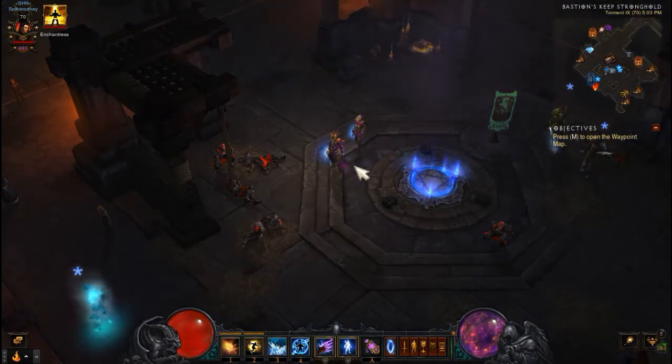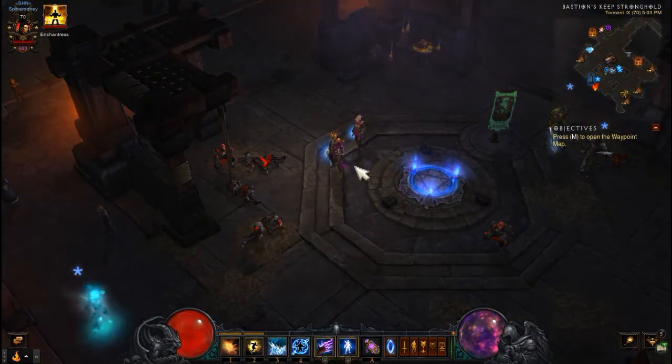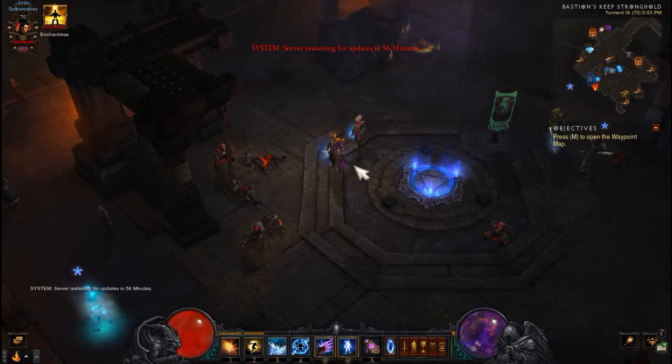Welcome to another edition of Let's Make a Build. This build is the explosive blast speed farm build. It's pretty much what every wizard is using to speed farm T9 or T10 and get as many death breaths or upgrade gear as possible.